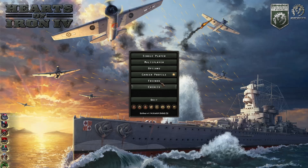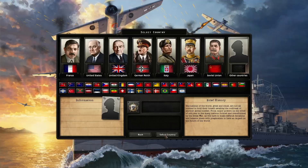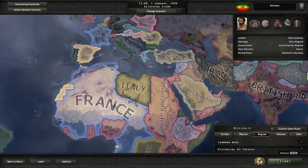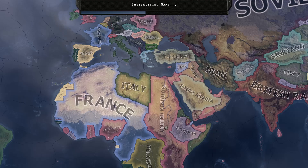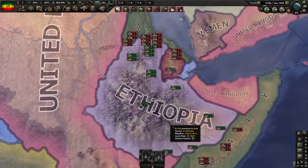Hello everybody! In today's video, I'm going to show you how I got the achievement 'The Lion That Roared' as Haile Selassie, playing as Ethiopia, of course. For this achievement, you need to force Italy to sign peace with you as Ethiopia. So let's get into it.